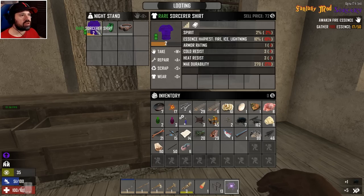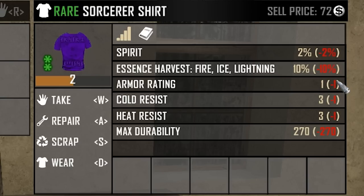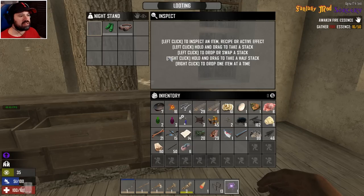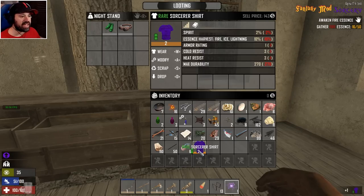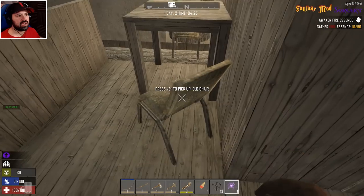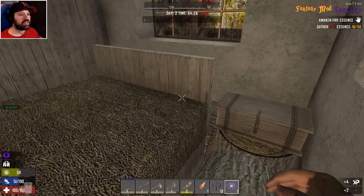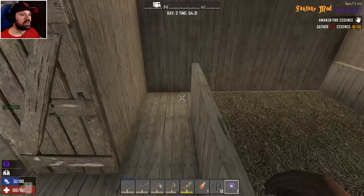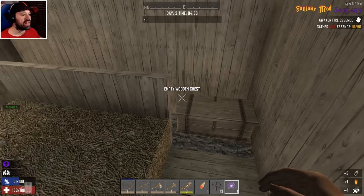A sorcerer's shirt! Essence harvesting plus 10 percent. 'The essence-infused armor is worn by sorcerers to enhance their spell casting ability and to move unhindered while doing so. Though it offers little direct protection from damage, the armor possesses power beyond mundane comprehension — there appears to be a rune edging.' Can we repair it? We repair with fire essence — nice! And let's see if I can use that spell. Oh, there's a billy goat. And a fire spell!